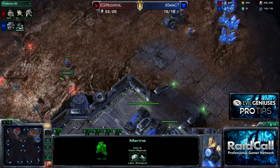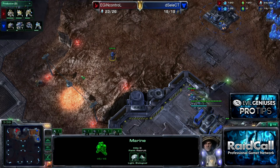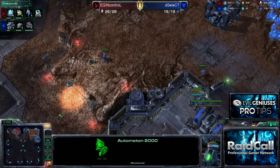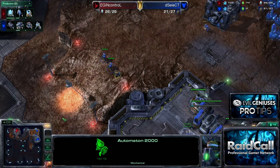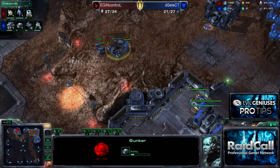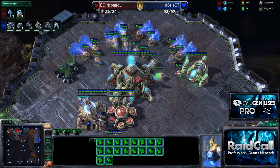Now, a lot of you would be saying, well, what's the cost? Really, there is no cost. The only problem would be if you miss micro and lose too much, or if you're not managing your economy back at home during the harassment phase. It's really important that you continuously build probes and chrono-boost them, because we're not reliant on this attack doing severe damage. This is not a timing attack. This is not an all-in. This is simply an alternative opening to start toying with.